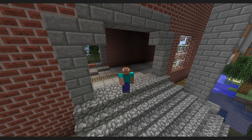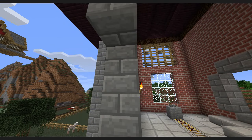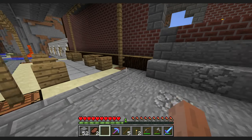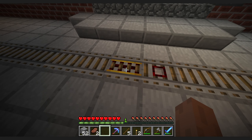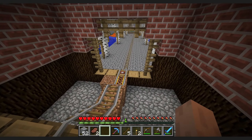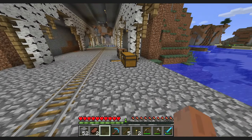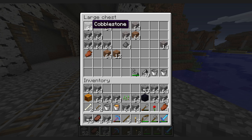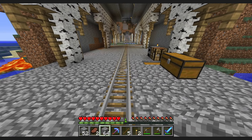Welcome back to Minecraft. Last time we were building and figured out we need a lot of iron for the rails, a lot of gold for the powered rails, and a lot of stone for the detector rails. Going mining isn't the most fun thing, but it's necessary. Last time we also made a cobblestone generator to avoid needing to mine more cobblestone, since at some point we're going to need to cross the ocean.